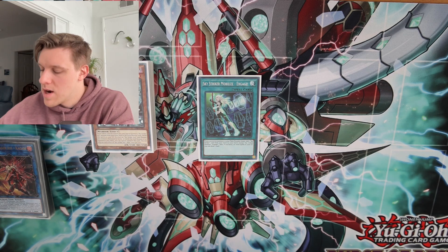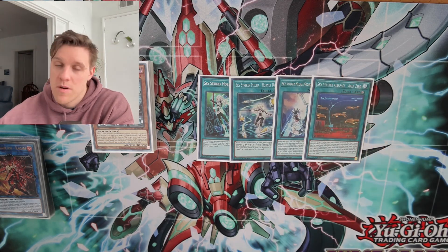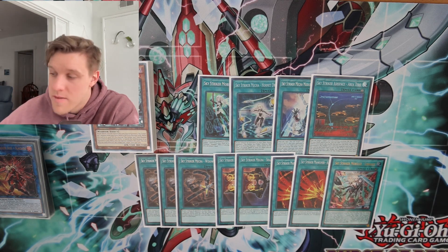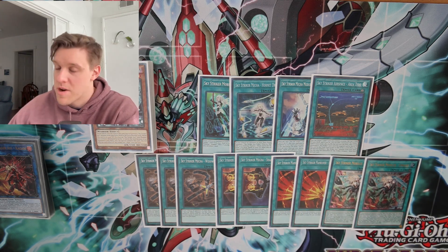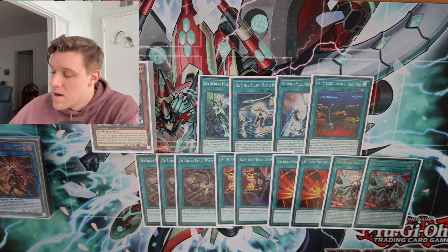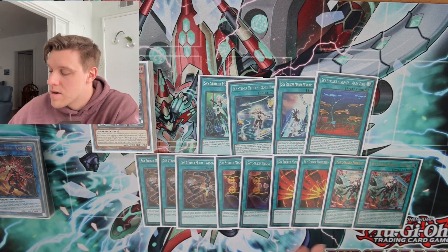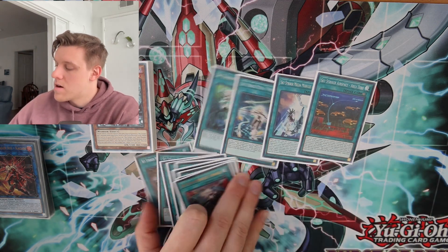Starting with the Striker stuff as usual: one Engage, Hornet Drones and Multi-Role — standard deck building. And then I'm also playing one Airspace Area Zero. We have three Widow Anchor, two Shark Cannon, two After Burners and two Linkage. I don't really like Linkage that much where I want to play three of it — I think two is fine. I really like After Burners trading into stuff like Baronne and Appaloosa; if they just end on Appaloosa or something, After Burners kind of just wins you the game right there. Shark Cannon at two, I think it's still good, though you can make an argument for one since it doesn't really help break boards that much.